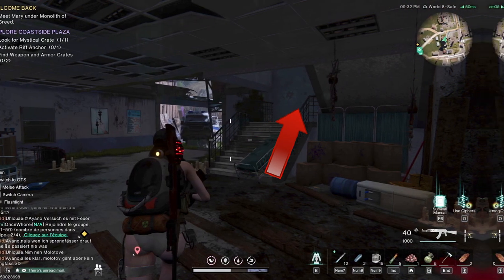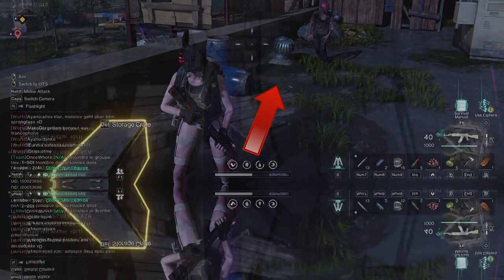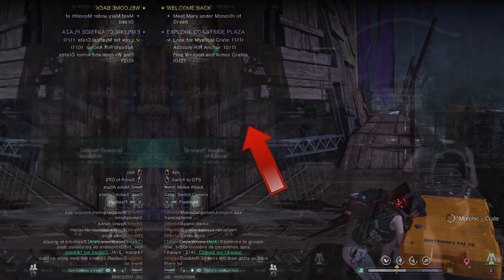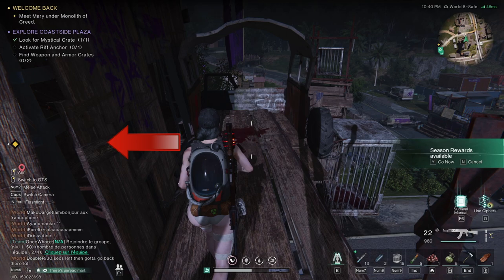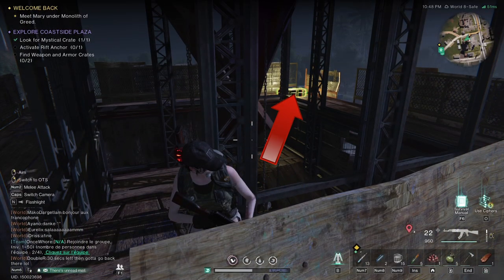Go up these stairs and turn left at the door. Go up this ramp, follow the wooden walkway, then turn left and go inside. Go up this ramp up to the top and pick up the weapons crate.